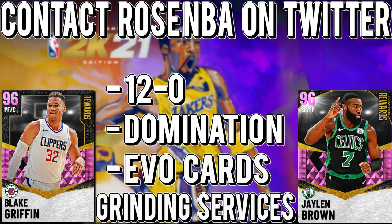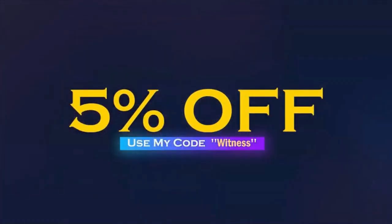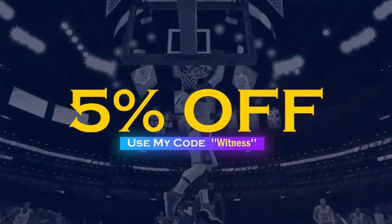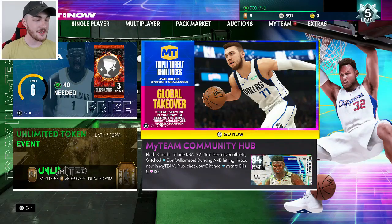If you need to go 12 and 0, complete domination, evo cards, and other grinding services, go contact Rose NBA on Twitter - link will be in the description. If you want cheap and reliable NBA 2K21 MT, go contact safenbamt.com and use code 'Witness' for a five percent discount.